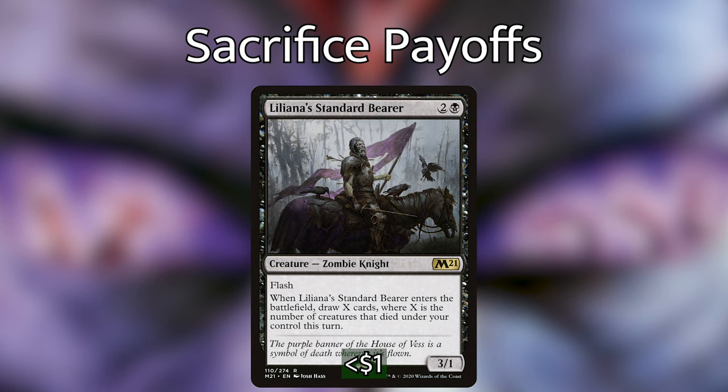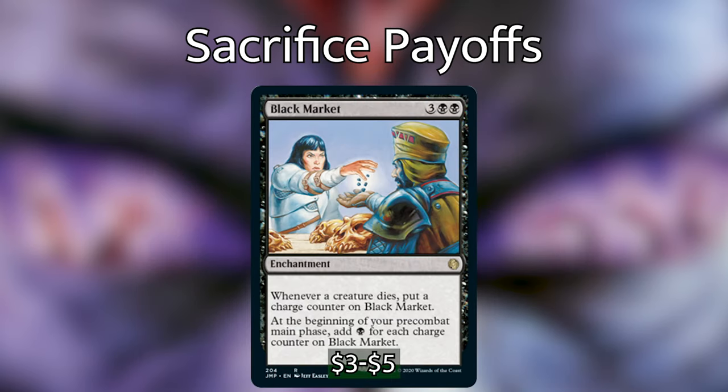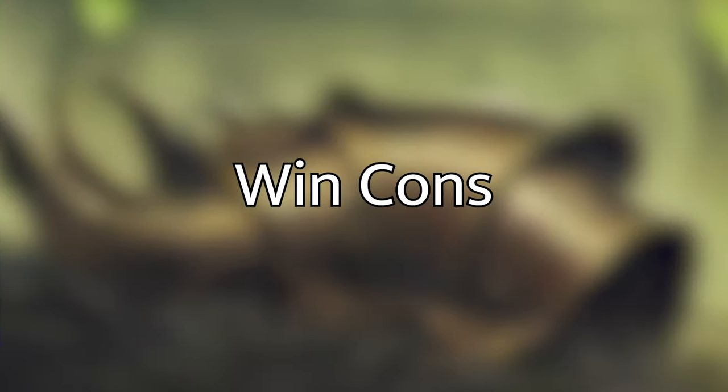Other payoffs: Grave Pact and Dictate of Erebos both read when another creature you control dies, each opponent sacrifices a creature. This will essentially halt everyone else's board since we'll be sacrificing creatures repetitively. Black Market costs three black black — whenever a creature is put into a graveyard from play, put a charge counter on it; at the beginning of your pre-combat main phase, add one black mana per charge counter. Importantly, this includes tokens since they enter the graveyard before disappearing.